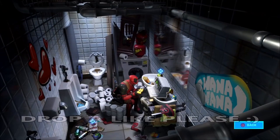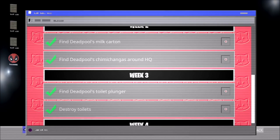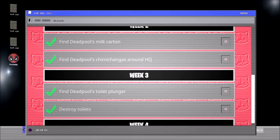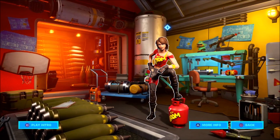Next up, we're going to showcase the Week 3 reward and then the Week 4 reward. For Week 3, we got Find Deadpool's Toilet Plunger and Destroy Toilets. For destroying toilets, you just load up into a match and destroy three toilets total in the same match — very easy. The plunger can be found over here at the second agent, the Kaboom agent, at the top right of the screen, right beside the fridge.